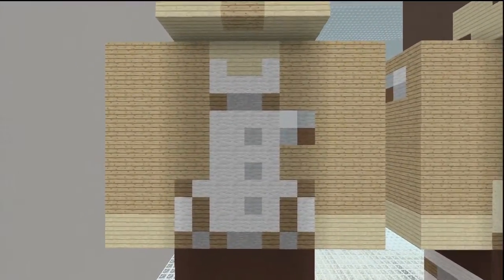Moving on to the front of the torso. His jacket is oak wooden planks. The skin is birch wooden planks. The shirt he's wearing is white. All the straps and buttons - that's spruce wooden planks and stone. He also has some buttons on his shirt which are made of light gray. Also, the patch that's on his jacket is actually snow, light gray, and brown.